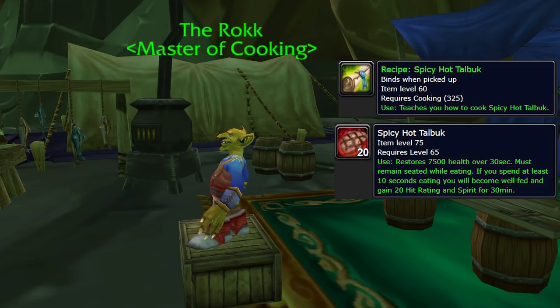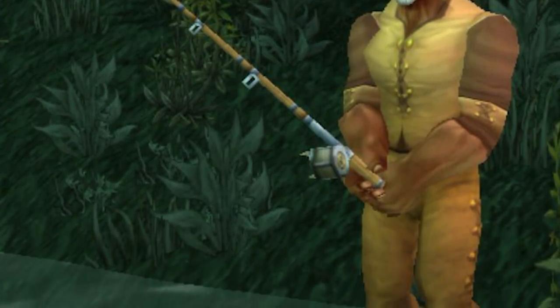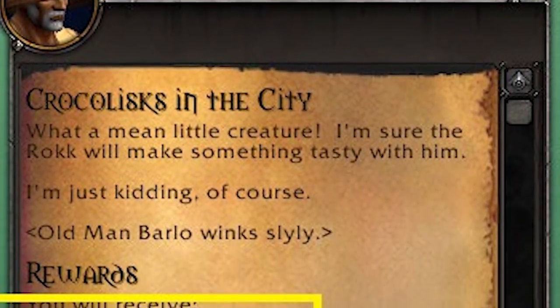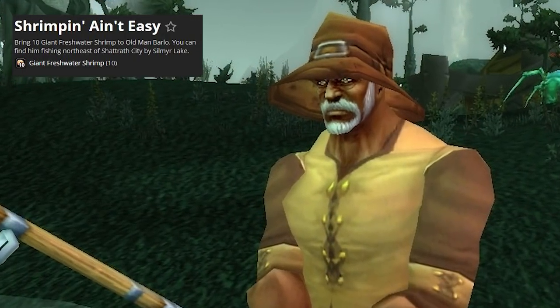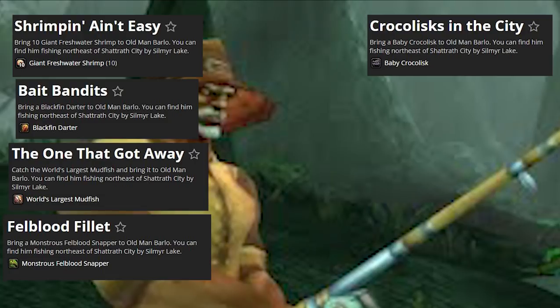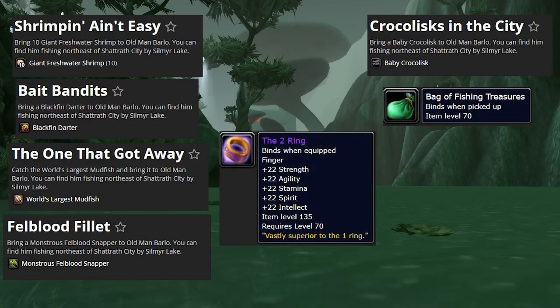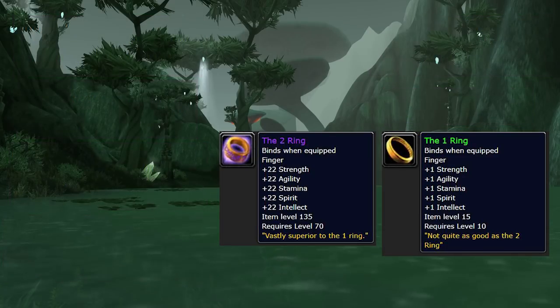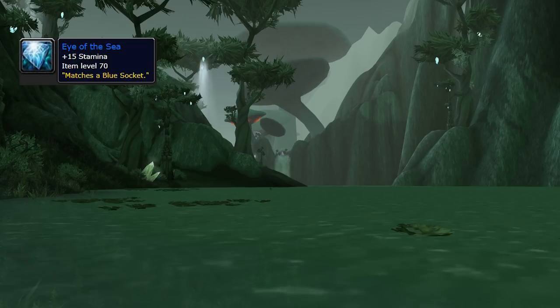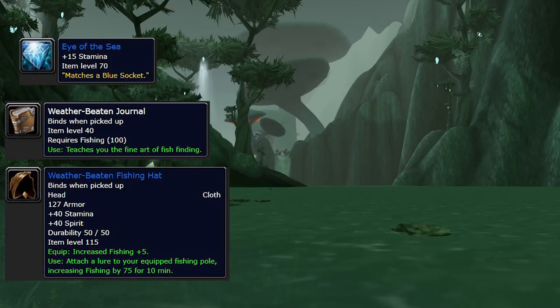The last profession daily quest is Fishing, always one of my favorites. Daily Fishing quests are handed out by Old Man Barlow outside Shattrath City. There are five possible quests he gives randomly each day: Shrimpin' Ain't Easy, Bait Bandits, The One That Got Away, Felblood Fillet, and Crocolisks in the City. These daily quests reward a Bag of Fishing Treasures, which has some fun items — the Two Ring (a reference to the One Ring from vanilla classic WoW), Eye of the Sea (a nice blue stamina gem), a book that teaches you how to track fish, and a helmet that automatically attaches a lure to your rod. There's a ton of other stuff you can get from these bags too.